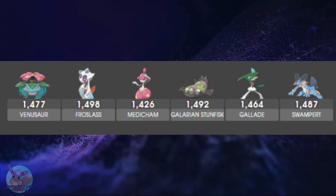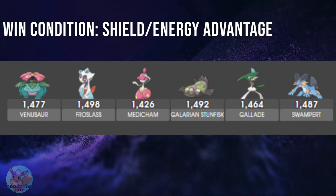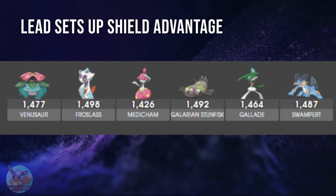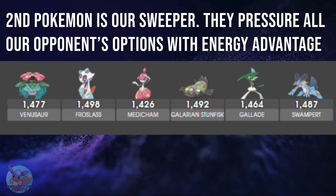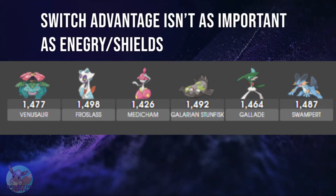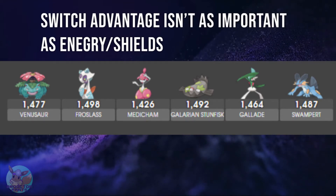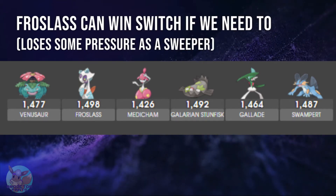Quick recap on this team: shield and energy management is everything. Oftentimes we're not trying to win the lead, but just grab a shield and absorb their energy to let our lead go down. The next Pokemon we choose, with that energy advantage, can pressure everything on the opponent's team. Our third Pokemon is there to absorb energy and possibly wait out the switch clock. If we hard lose the lead — for example Gallade into a Wigglytuff — Frostlass is a very strong safe swap.